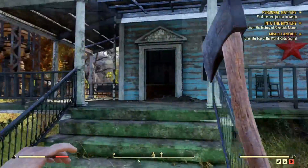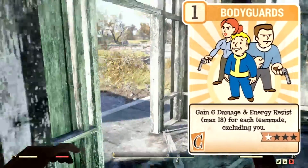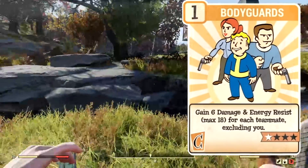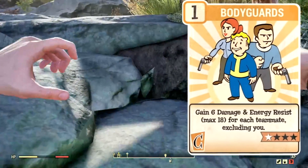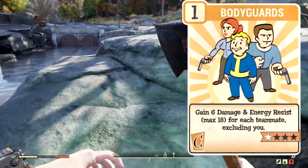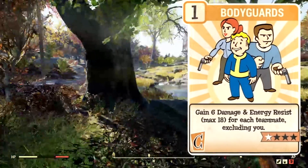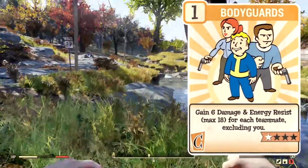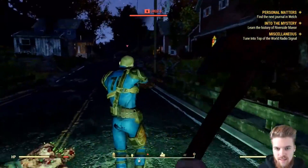The alternative low-level option, however, is to invest in the Bodyguard perk, which gives you an additional 6 energy and damage resistance, up to a total of 18 for each teammate you have in your party. At max rank, this will give you an additional 36 damage and energy resistance. But I think the Medic perk is much better, or obviously the Lone Wanderer perk if you are on your own.